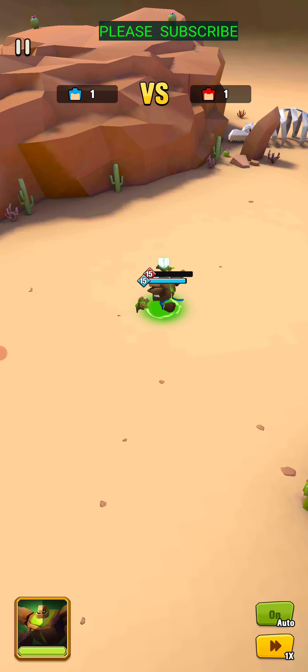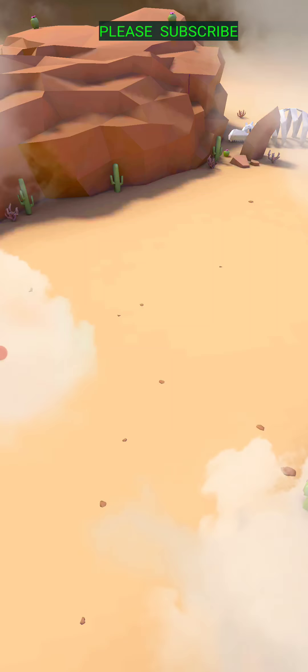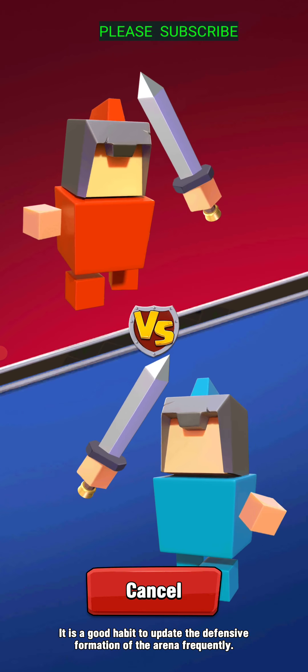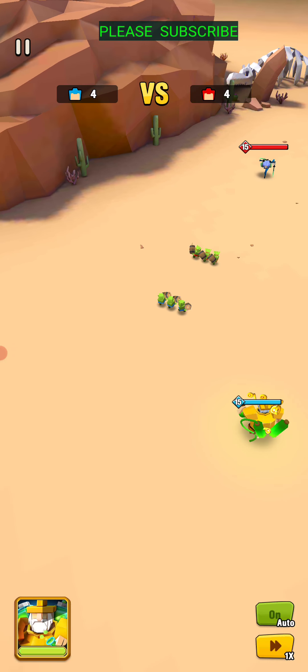Let's get this over with. There we go — down she goes, in flames of glory. And our next opponent for Diana is Hohenheim. This could be a fun one.